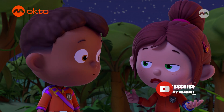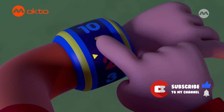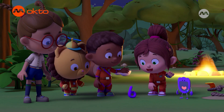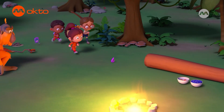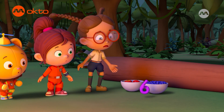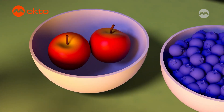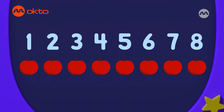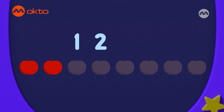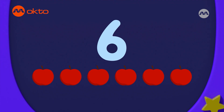Hmm. Six missing bananas, six missing tent pegs. This looks like a job for number six. Hi, Six. Can you help us find the missing bananas and pegs? Not my apples, too! I had eight apples this morning, but there are only two left. You had eight apples and now have only two left. Eight take away two gives six apples that have been taken. So, there are six missing apples.